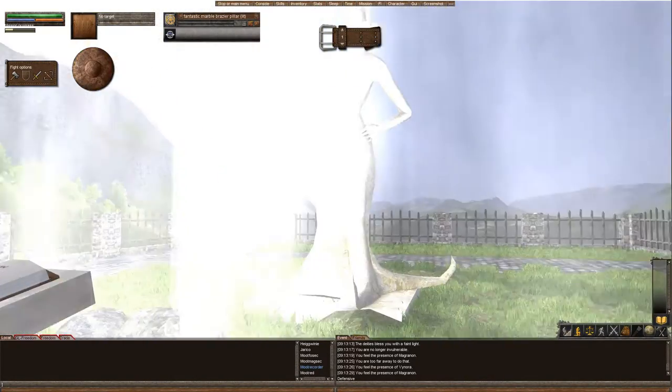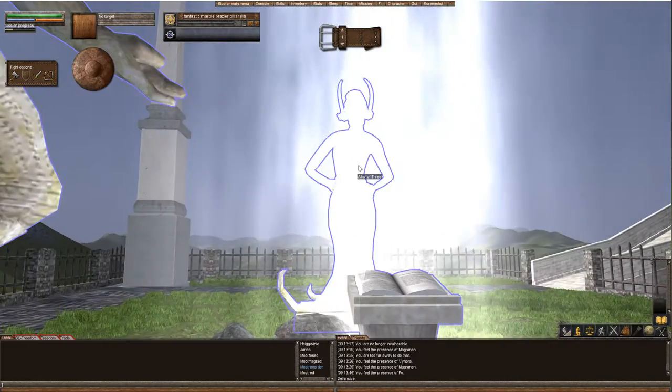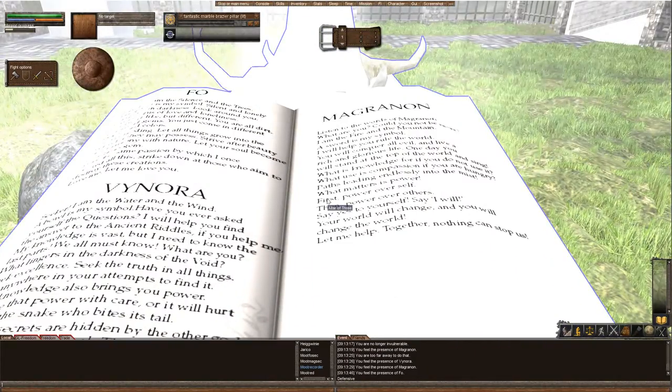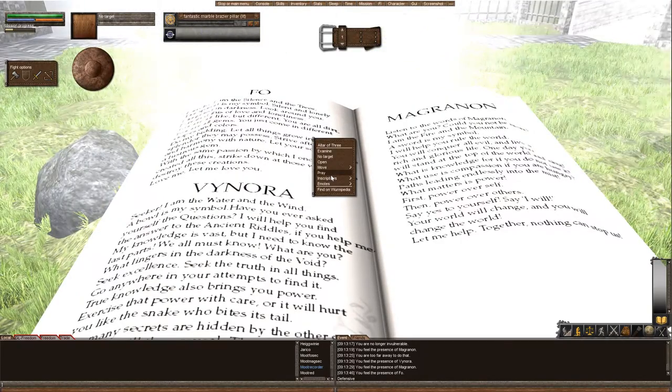So you're going to go to the Altar of Three and you're going to see all three deities here. You're going to have Fo, you're going to have Vynora, you're going to have Magranon. You're going to find this little altar — pedestal — you're going to right-click on it and you're going to view inscriptions.